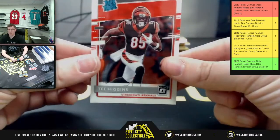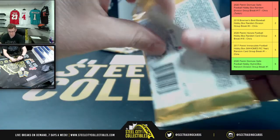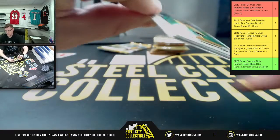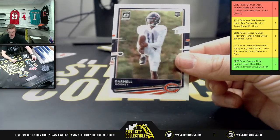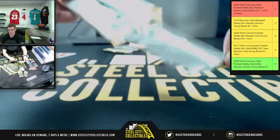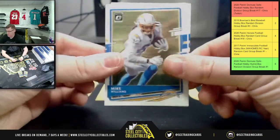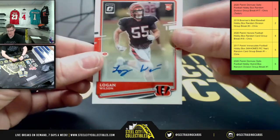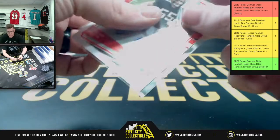Right behind him is Tee Higgins. You got Devin Bush up first, Za'Darius Smith, D.K. Metcalf, and Darnell Mooney. Two more on that stack before we get to the second stack — we start with Dwayne Haskins, Mike Williams, going to have Logan Wilson. That is the rookie auto AFC North, going to Matt on the Logan Wilson.